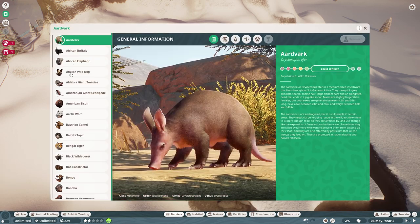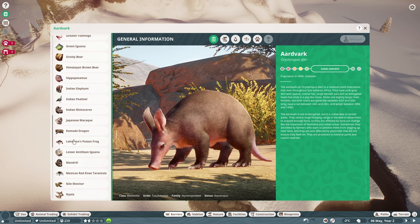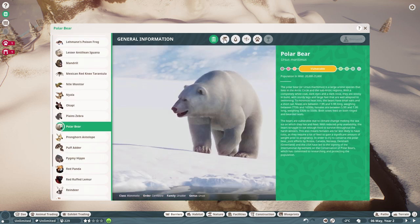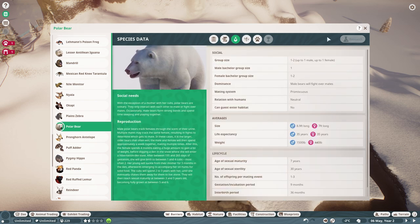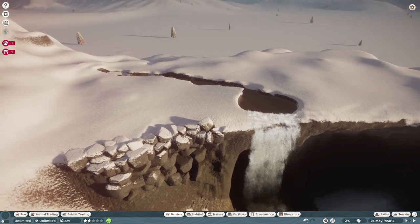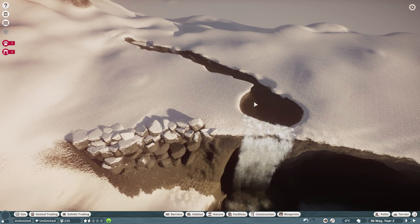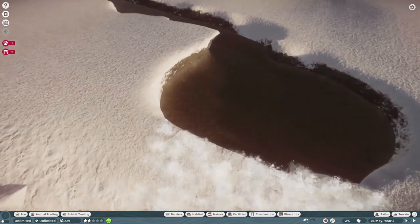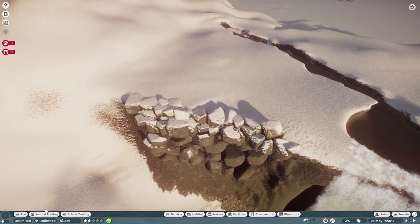Let's do barricades. Let's look at bears real quick — polar bears. Polar bear — any specific requirements? They actually do want a water requirement. They actually want a lot — 6,000. That's a pretty big enclosure. Is this going to be enough? I don't know. We might need to increase the size. We also might want to push this back a little bit. Let's do barriers — I think they can actually climb. Where are we going to have the viewing?